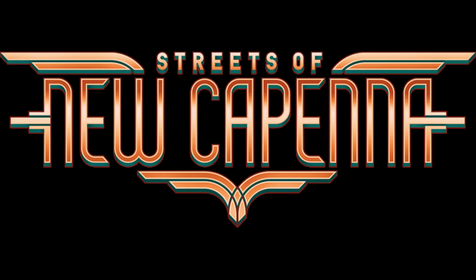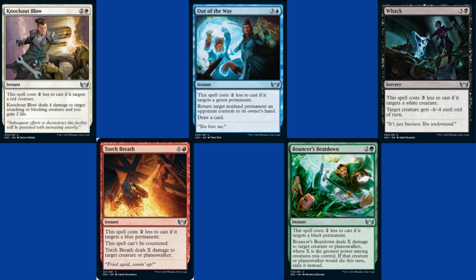Before I start, I'm going to give an honorable mention to five cards: Knockout Blow, Out of the Way, Whack, Torch Breath, and Bouncer's Beatdown — all cards that do better if they're targeting an enemy color. Cards like this are usually pretty good and worth keeping your eye on. Whack and Knockout Blow immediately stand out as pretty good in Pioneer. All five are cheap in the right circumstances and will probably find homes in sideboards across Pioneer and Standard. They're simple, they're powerful, and you should probably try them out in your sideboards.